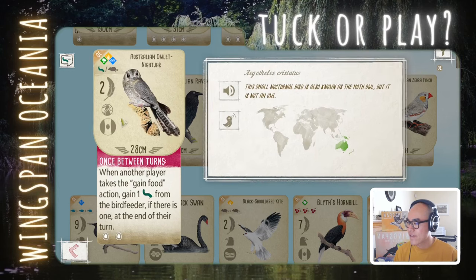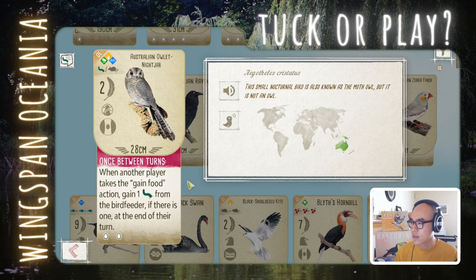Australian Owlet-nightjar: it's a pink power. When another player takes the get-food action, you gain a grub from the bird feeder. It's cheap and pretty useful — grub is almost always available in the feeder. It's a good bird to jumpstart your game. From my experience, this bird has a pretty small window of play: if it's not your first forest bird or first column bird, it's hard to justify since it's only 2 points. But overall it's still a solid play, especially early game.